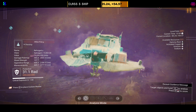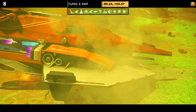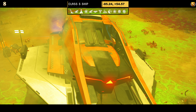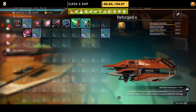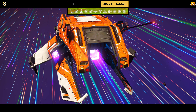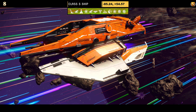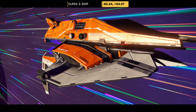Ship number eight. This one is another Class S ship. Colour scheme comes in a glorious, fantastic orange — and it's a hauler. Supercharged slots: two on the left, two on the right. I still can't get over this one — this one traumatised me on my live stream on Saturday. If you were there, you know. There's still more to come from this ship, isn't there, Donald?